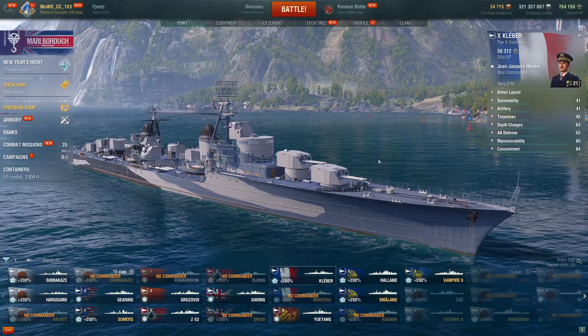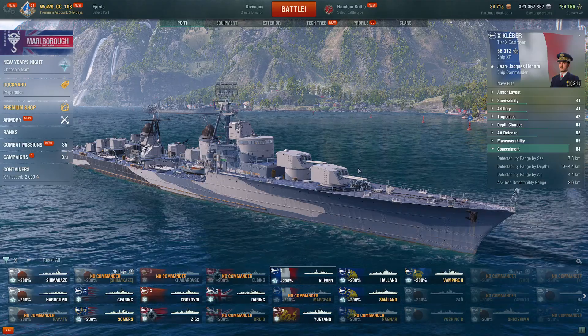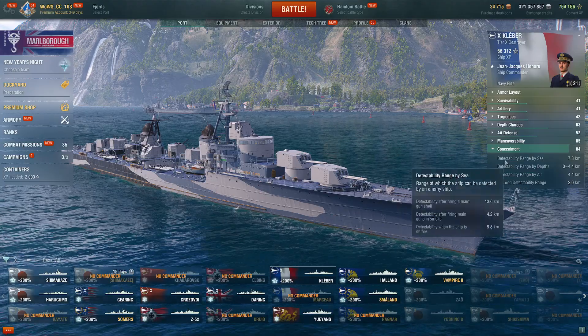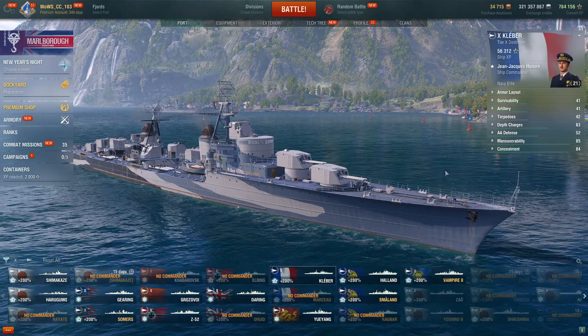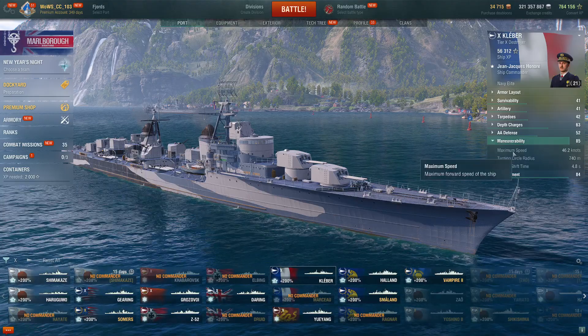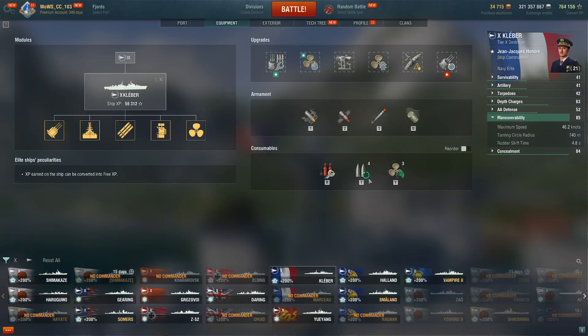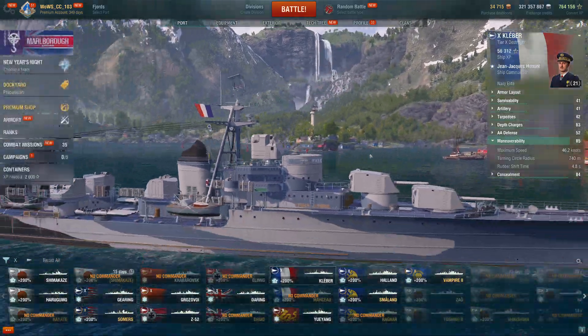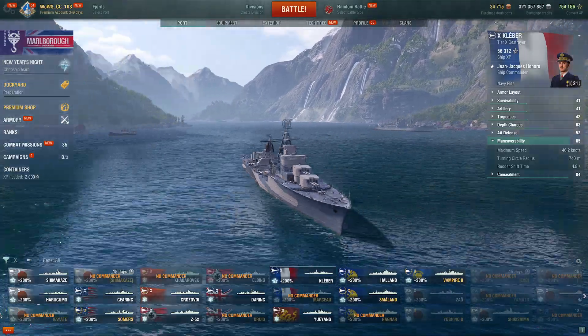Why is Kléber S tier? It has 7.8 concealment with a full concealed build, which is not very good. But it makes up for that with extreme speed — a base speed of 46 knots. With the speed flag it's a bit slower without it, but you get the French speed boost which gives you 20%, lasting 234 seconds with the speed boost mod, taking you well over 55 knots. That makes you extremely hard to hit.